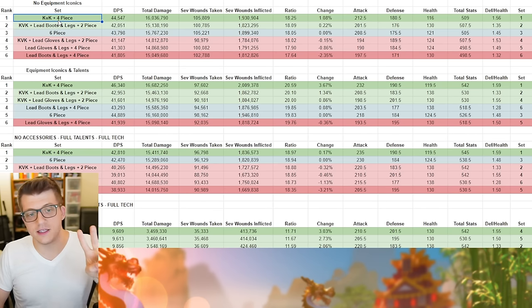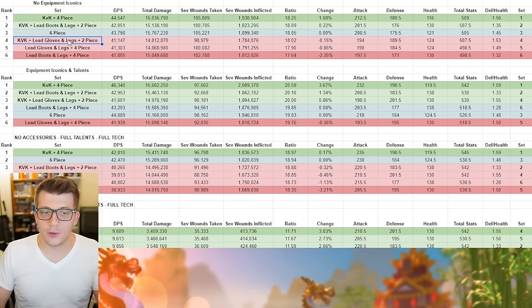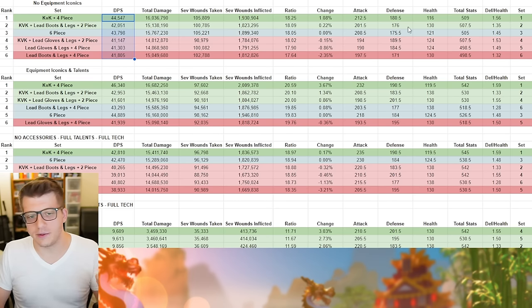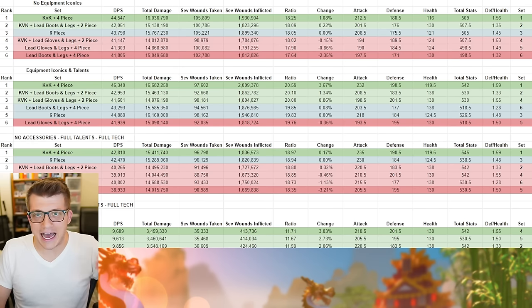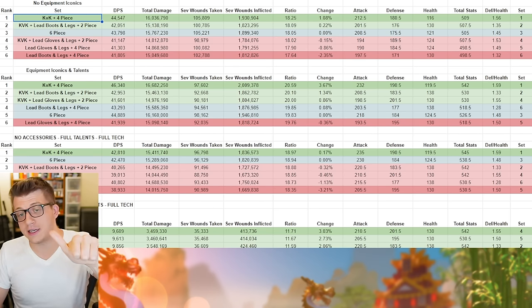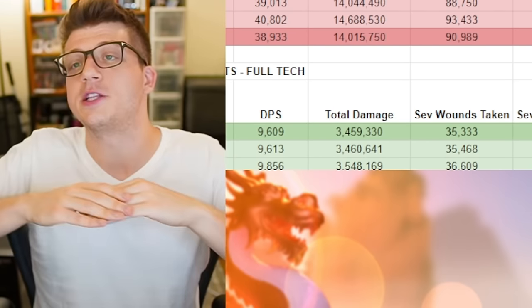Here you can see damage per second for each march configuration tested: KvK plus four-piece Dragon's Breath; KvK with leadership boots and legs plus two-piece Dragon's Breath; six-piece Dragon's Breath; two KvK pieces with leadership gloves, legs, and two-piece Dragon's Breath; leadership gloves, legs, and four-piece Dragon's Breath; and leadership boots, legs, and four-piece Dragon's Breath. The simulator had Yui Liang with Herman versus a generic archer test dummy with four nearby armies attacking — which is very important and we'll talk about why.